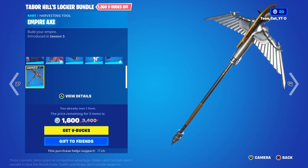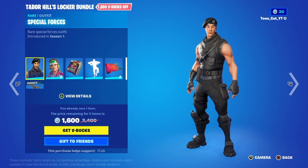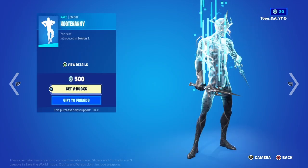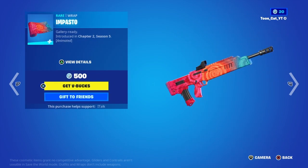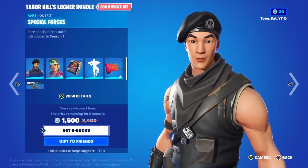And then we got the Empire Axe. You can buy it all separate — $1200, $1200, $800, $500 for the emote, and $500 for the wrap. Tabor Heels, congrats on your brand new locker bundle.